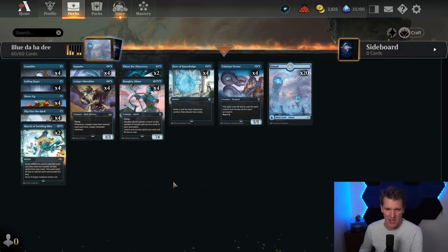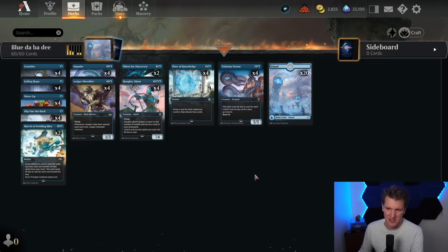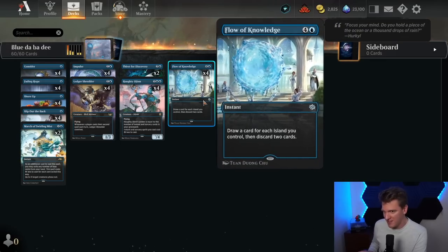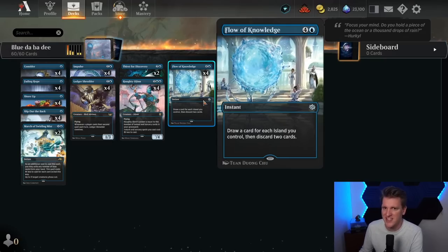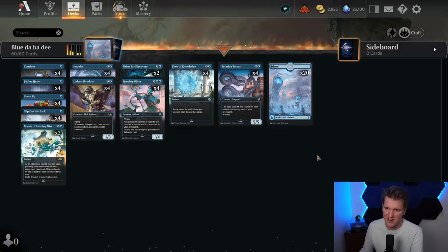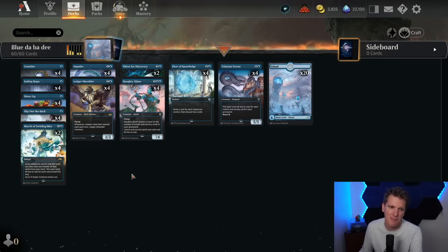I found Ledger Shredder so much better than Delver in this deck — it's not even funny. Maybe it's just because I can never flip a Delver on turn two, but that card is really not for me in this kind of build. This also continues the cycle I'm trying to do, built around the uncommon cycle from Brother's War that rewards you for playing basic lands. Flow of Knowledge is that card for blue — it lets you draw a card for each Island you control, then discard two cards. So we've got 20 basic Islands and Flow of Knowledge to draw a whole bunch of cards.